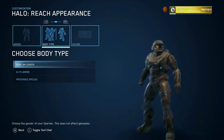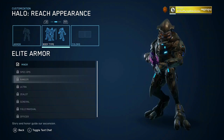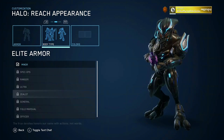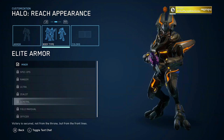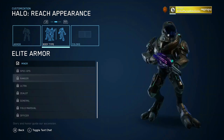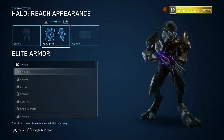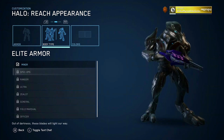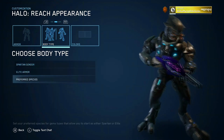Now let's look at body type. Spartan gender — of course you can choose between male and female. For Elite, you have the different classes again that are back. The Ranger class, Ultra, Zealot, General, Field Marshal, and Officer. I think I like the Spec Ops Elite look the most — I think the Spec Ops Elite looks really badass. The other classes are pretty cool too.